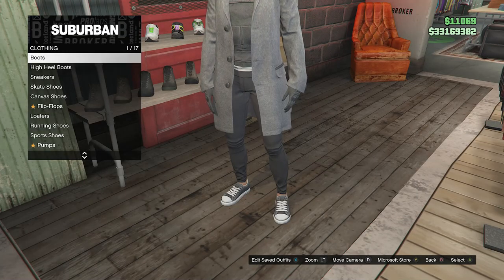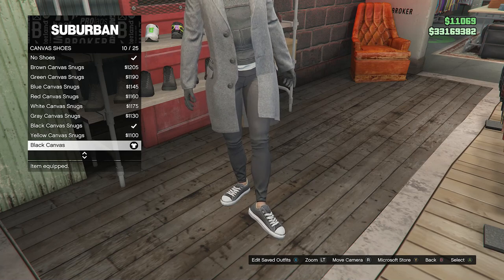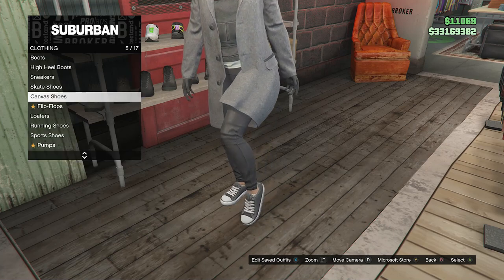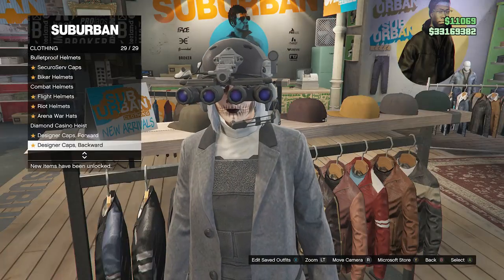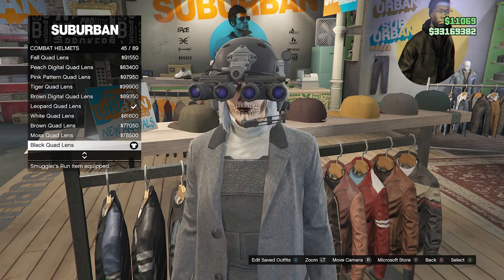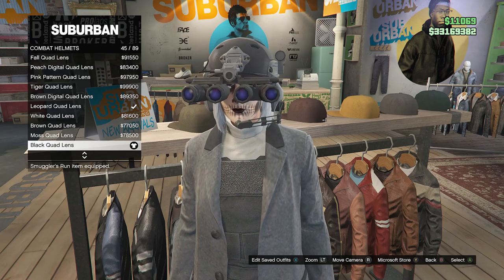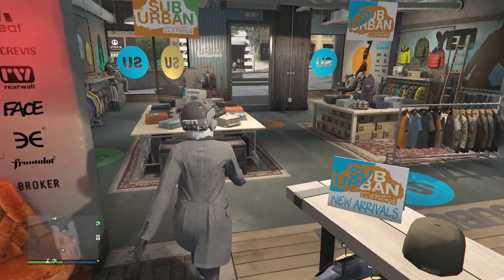Go over to the shoes, scroll down to canvas shoes on slot 5, and look for the black canvas on slot 10. After you equip the black canvas, go over to your hats, go to combat helmets on slot 23, and equip the black quad lens on slot 45. That will be all for the head accessories.